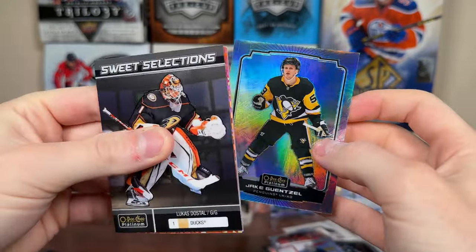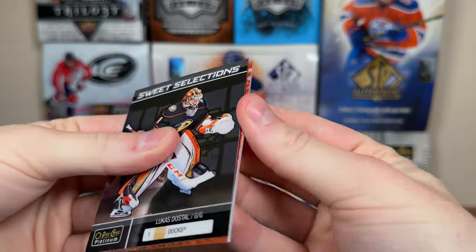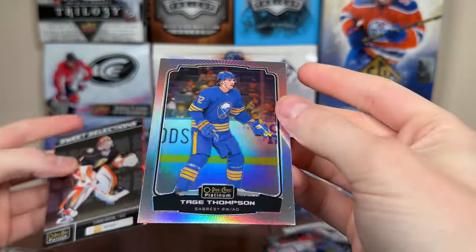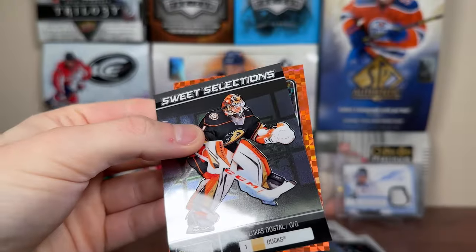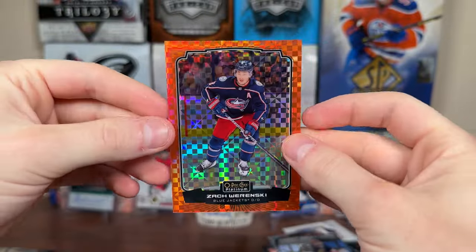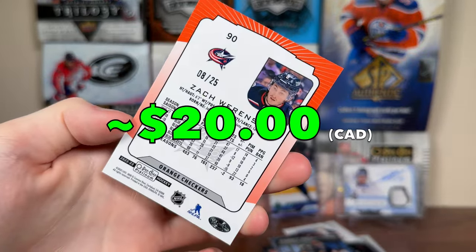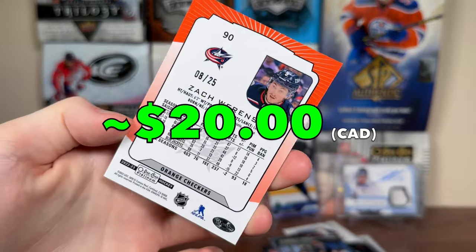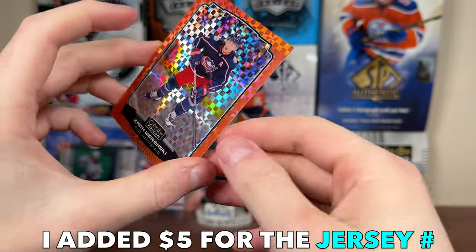I'm content with just that, but it looks like we do indeed have an Orange Checkers here — might be signed. I've pulled a couple of nice Orange Checkers autos as of late. Looks like there's another cut behind it — Tage Thompson rainbow — is it signed? Let me have a peek. It's not signed. Hopefully it's a good name — Zach Werenski! That's a good pull. Zach Werenski Orange Checkers, eight of 25 — jersey numbered Orange Checkers for Werenski. Columbus blows, but Werenski's a good player — still a really nice pull there.